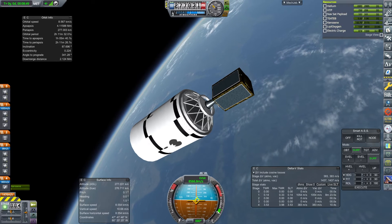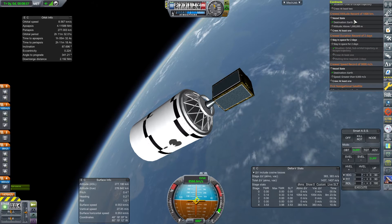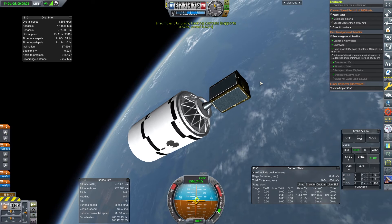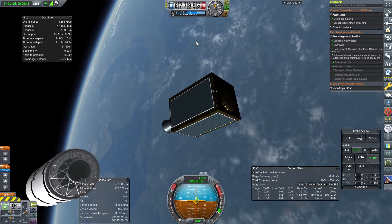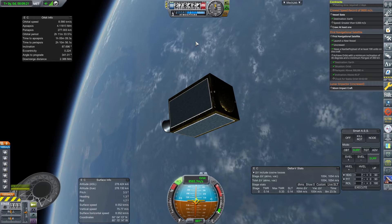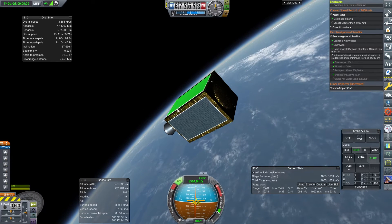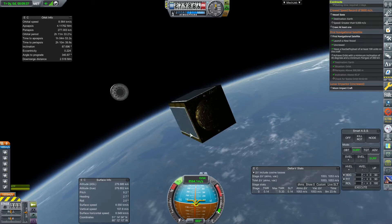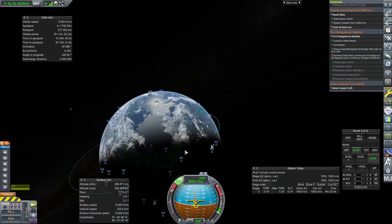Targeting 2000, 4000, maybe 5000 kilometers — okay, that's fine. Looking at the contracts: this stage has actually reached its required orbital parameters. The other part needs to go higher. I'll decouple that stage — and oh dear. That is a problem. I realize I forgot to check the avionics on the satellite itself.